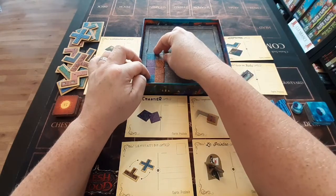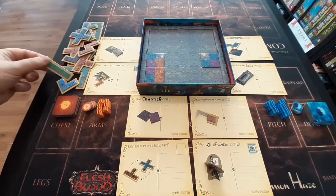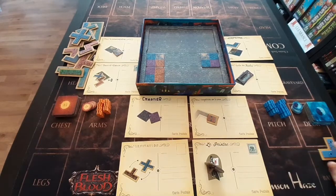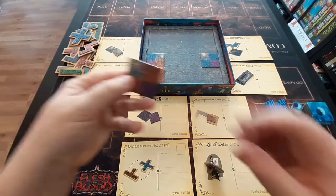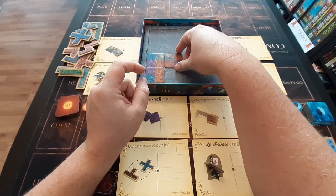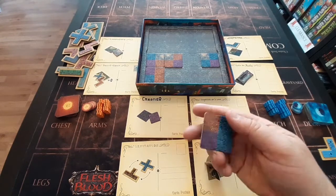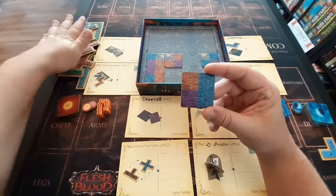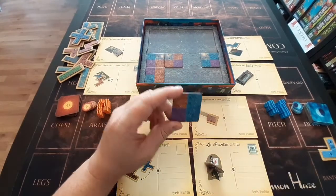Orange will place theirs in there. Now for blue, what they're going to do is actually take one of the building tiles — they'll take this tile and place it in front of them. So it is orange's go. They're going to decide to place one of their tiles. And blue will choose a tile as well. We'll just keep going back and forth like that until all the tiles have been laid or players have taken building tiles.